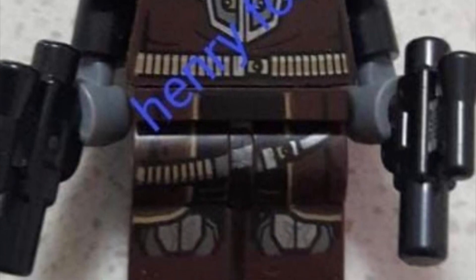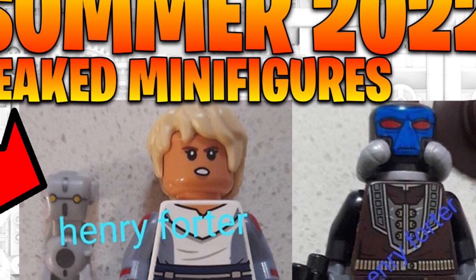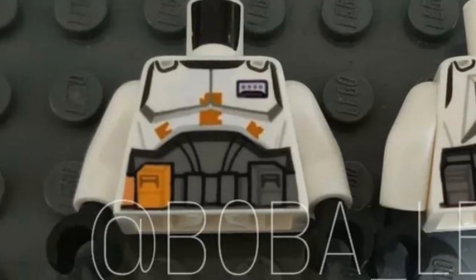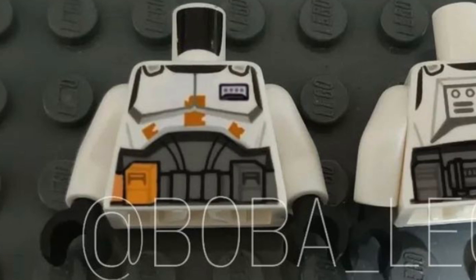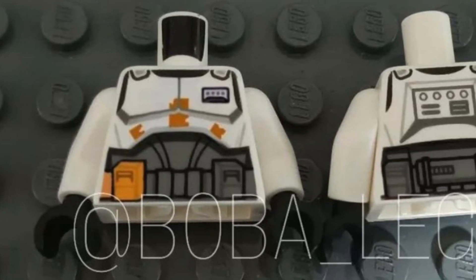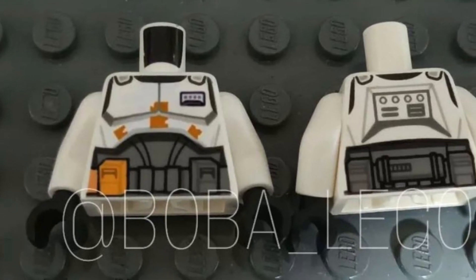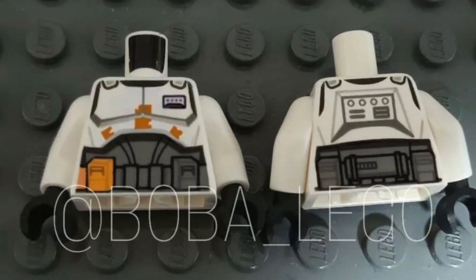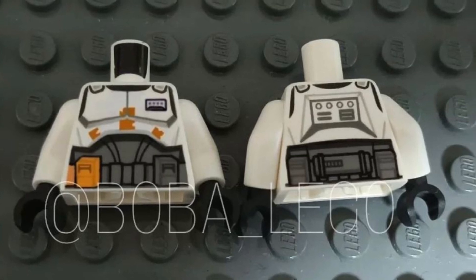There's actually some more leaked information — a new, supposedly leaked Commander Cody torso. I guess we're going to have to wait to see the actual full leaked figure. Here's the supposed torso with a gray, kind of abs-piece area with an orange pouch on one side. I love the battle-damage look with the orange painting on his armor. Looks really awesome.